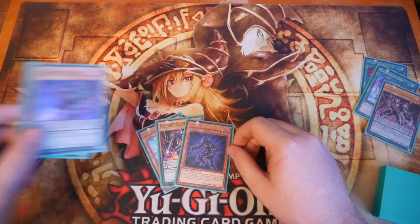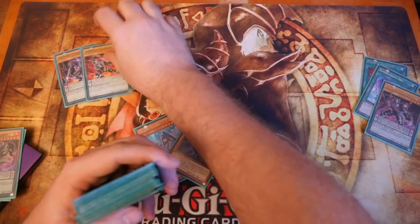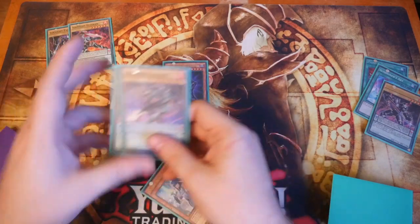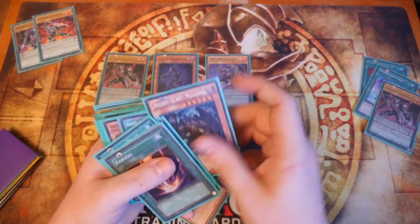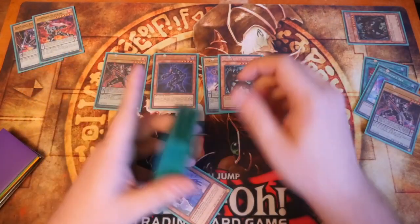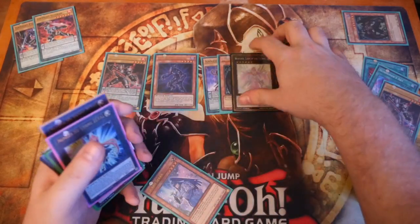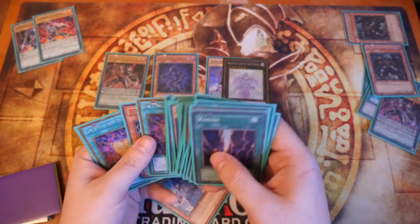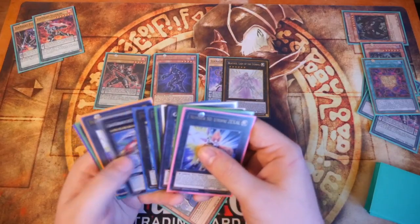We'll put these two in the scales, pop those, and get out our Veteran. We scale those up — a two and a seven — and Pendulum Summon out Vision Hero Vylon, Gallant, and Templar. Vylon's effect sends Malicious from deck to grave. We banish that Malicious to Special Summon another Malicious. Then we overlay Malicious and Gallant into Beatrice, detach Malicious, send the Rank-Up Magic.